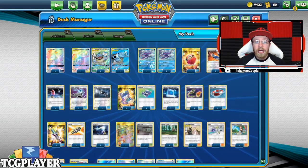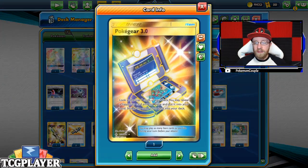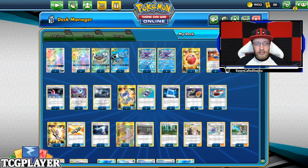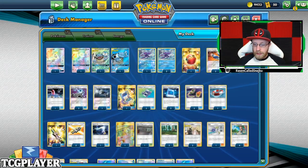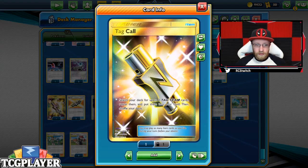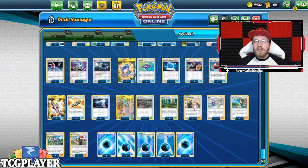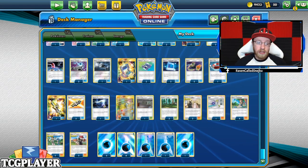We have two Energy Spinners to get that energy, one Great Catcher — useful early on if your opponent is playing GX Pokémon — Pokégear 3.0 to search for the supporter you need, two Pokémon Communications, two Switches, and one Switch Raft. The Switch Raft only works with Water-type Pokémon, so it doesn't work with Lugia — that's why I went with a regular Switch to make sure we can retreat Lugia back to the bench.